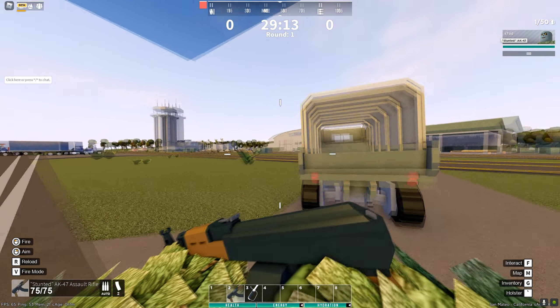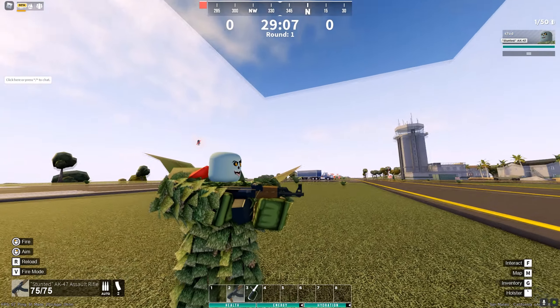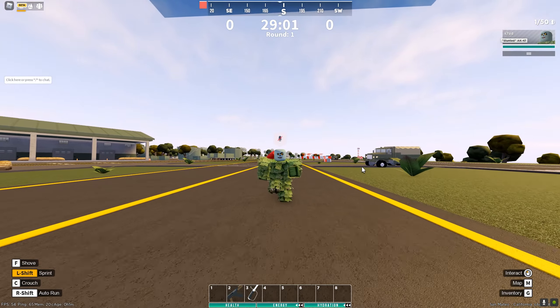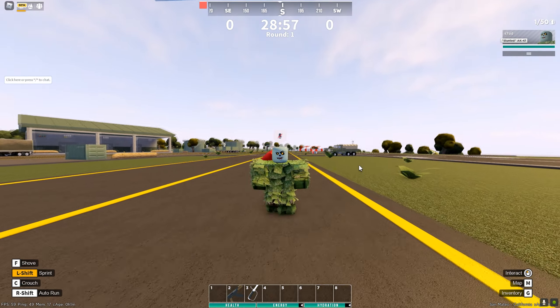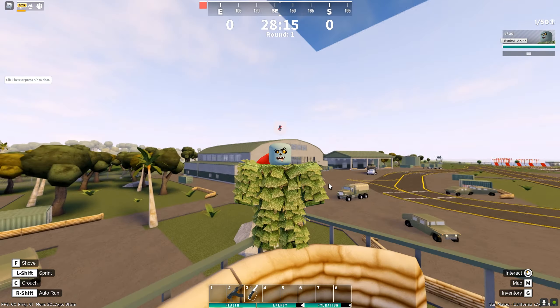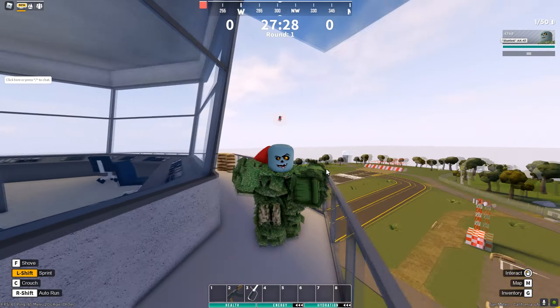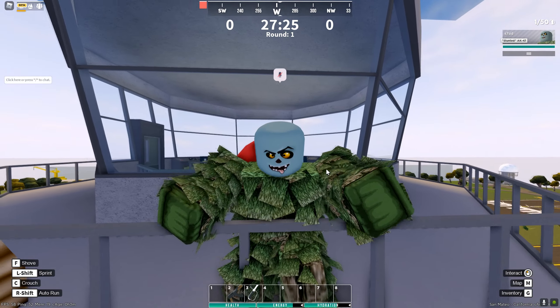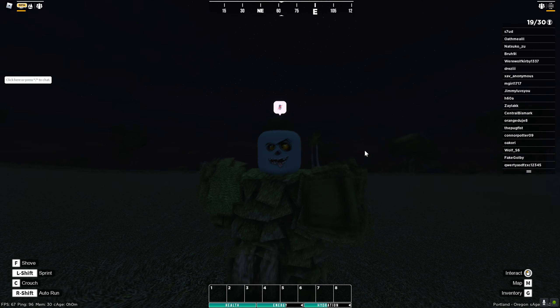The last special weapon featured is the Stunted AK-47 — it's an AK-47 with no stock, so it's lighter and you can run fast. It's pretty much just for looks, but it does look pretty sick. But what if I told you there's an even rarer item — something so rare you can no longer get it? I'm going to join a public server and show you the rarest item in Apoc 2. You're not going to expect it.